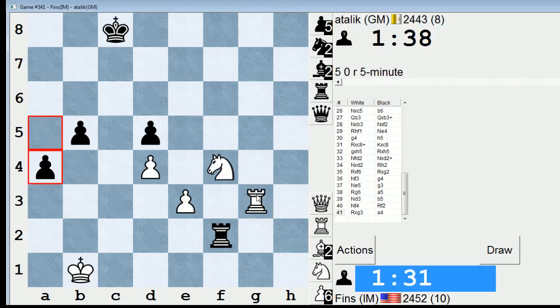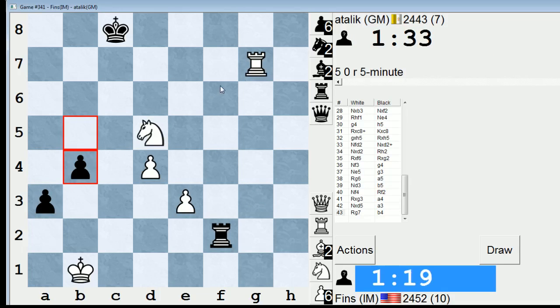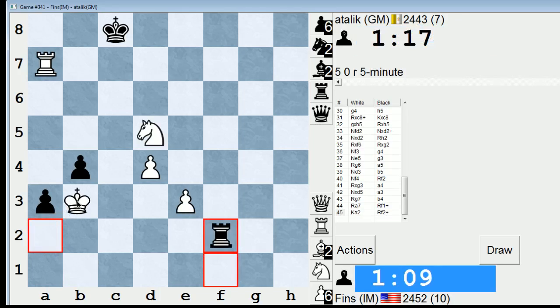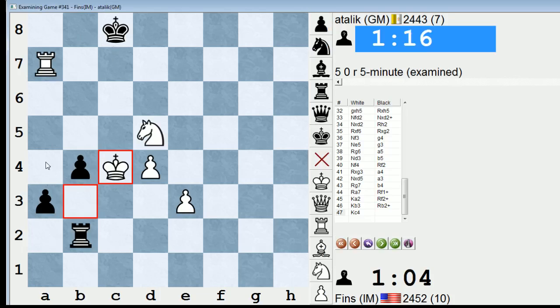Now I definitely think I'm winning. Let's just take that. As long as I make sure I don't let him play b4 easily and connect these pawns, I should be good. Just as I said that, I let that happen. Bring this over to defend. I'm pretty sure I'm still winning. He checks on b2, I go king c4 — that should be still winning. These pawns are goners. He can play king b8, but I just play rook a4, and he resigned. So I was able to round up the endgame win.